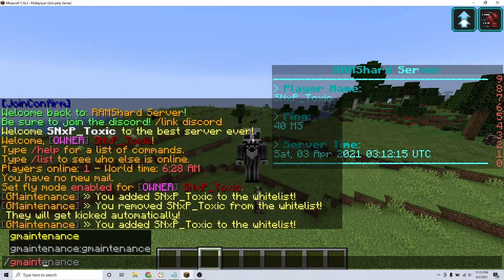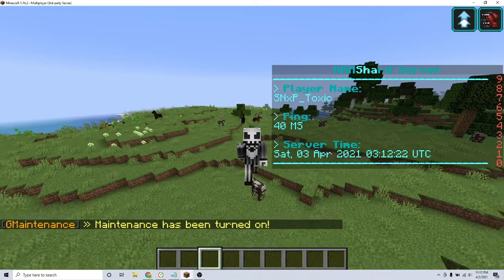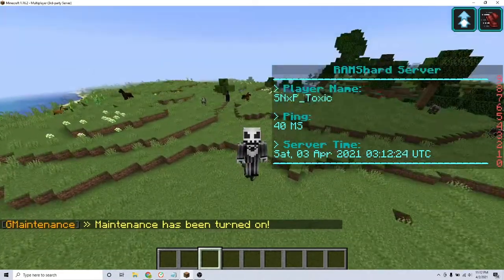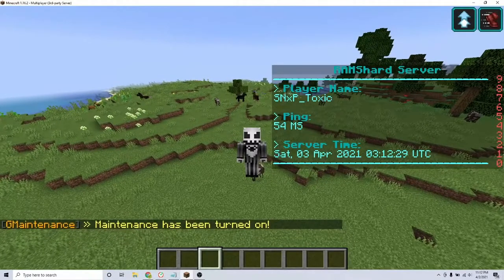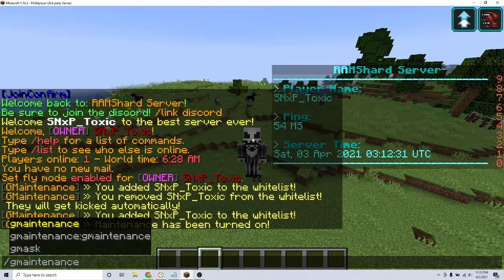To turn on maintenance for your server, type the command /gmaintenance on. Once turned on, everyone should be kicked out of the game except for the players you put on the whitelist. To turn off the maintenance feature, type the command /gmaintenance off.